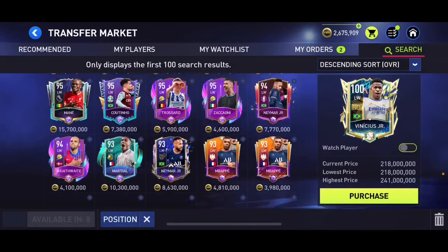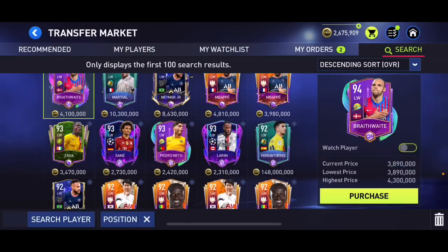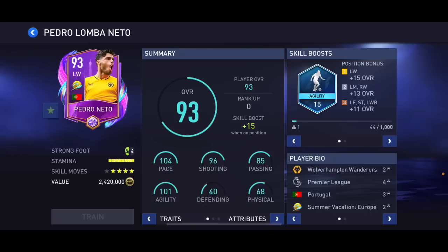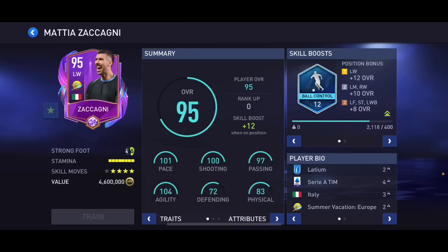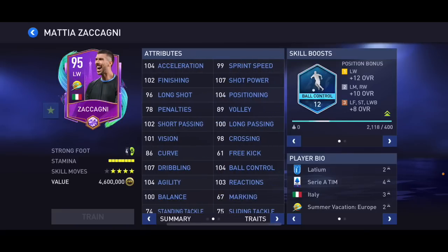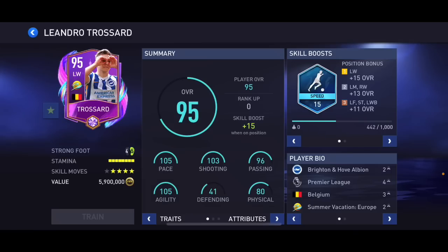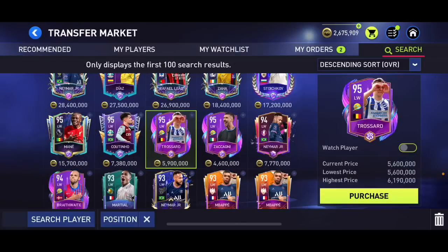At left wing, Neymar is not under 5 mil. There's Braveway with a decent card and 93 overall Pedro Neto with a quite decent card as well. But right now the best one is 95 overall Zaccagni — four-star weak foot, four-star skill moves, good pace, shooting, passing, and dribbling. However, Chosard is going to be under 5 million coins soon, and when he drops he'll be the best left winger under 5 mil. So go for Chosard when he drops, but right now Zaccagni is the best option.